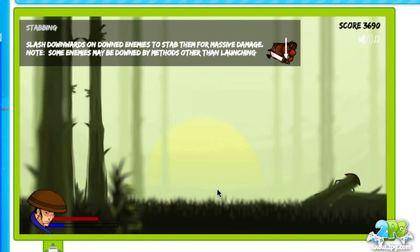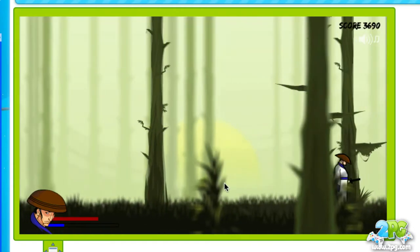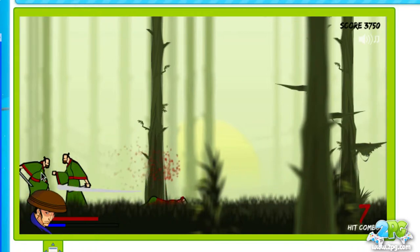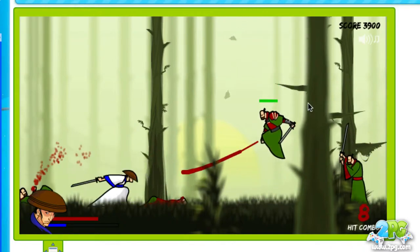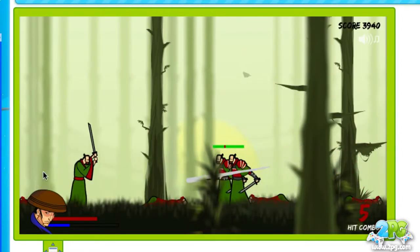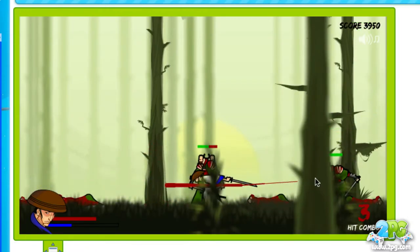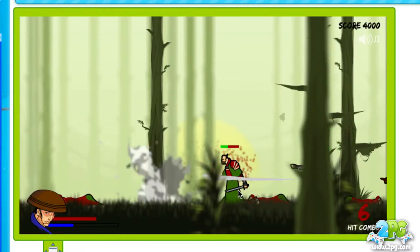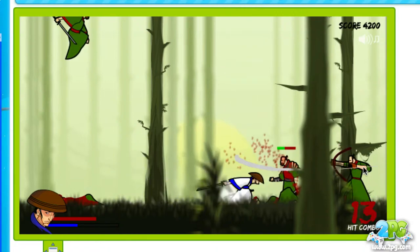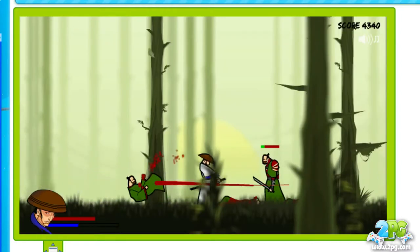Really fun tactics. You want to take everything you learned — slashing up, slashing left and right through waves of enemies, using Shum Po mode, and slashing downwards for heavy attacks — and mix it all while fighting throughout the levels. Really fun gameplay, multiple levels to go through, and just a really simple pick-up-and-play hack-and-slash game. One of the many games we offer here at 2PG. Definitely worth checking out. This is Straw Hat Samurai 2 at 2PG.com.